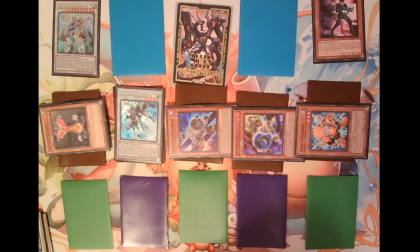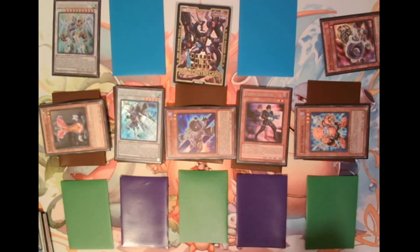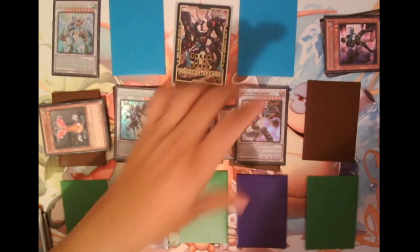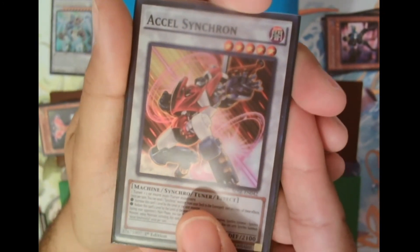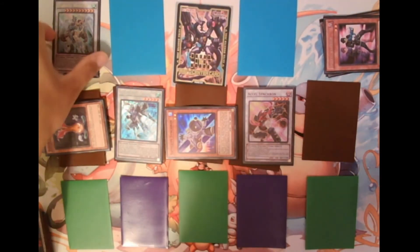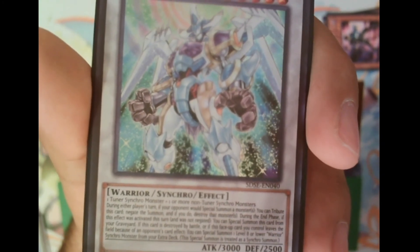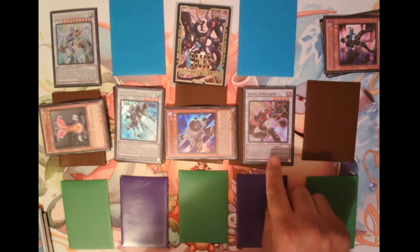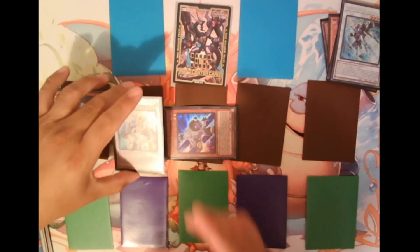Now, with Junk Synchron and Doppel Warrior on the field — whose levels equal five, with one being a tuner and one a non-tuner — I can synchro summon Excel Synchron. Excel Synchron is a synchro monster who also counts as a tuner. Stardust Warrior requires a tuner synchro plus one or more non-tuner synchro monsters. With Excel Synchron (level 5 tuner synchro) and Junk Speeder (level 5 non-tuner synchro), their levels add up to ten, allowing me to synchro summon Stardust Warrior.